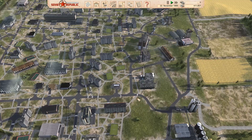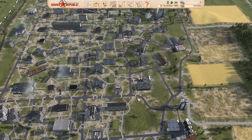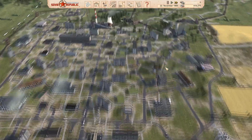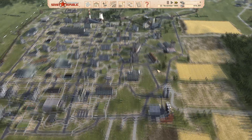Welcome to Workers and Resources Soviet Republic. In this video, what I want to do is start work on my self-sufficiency from the point of view of my construction. But before that, I want to give you guys a few tips and pointers about the current state of my settlement over here, which is my cash making settlement.